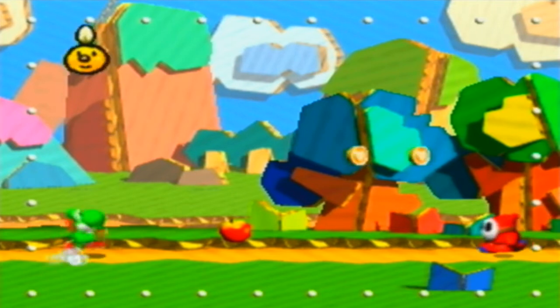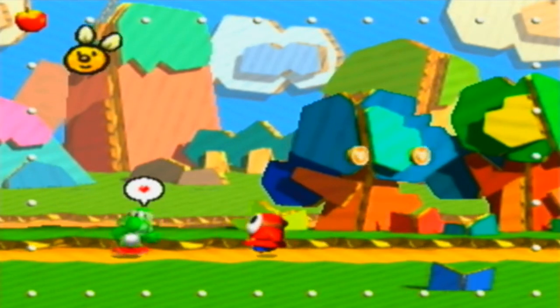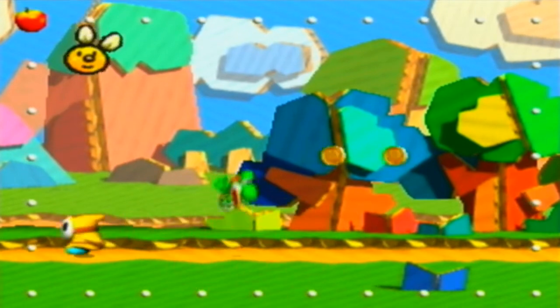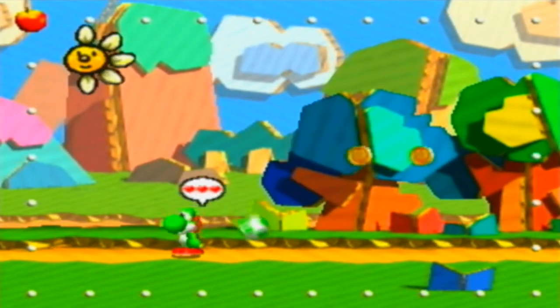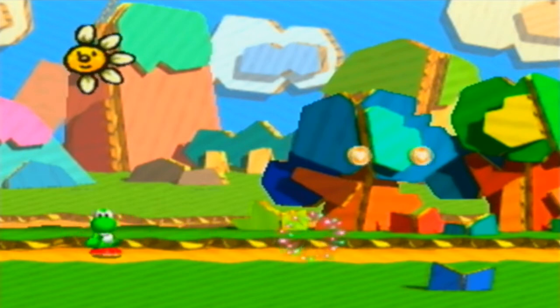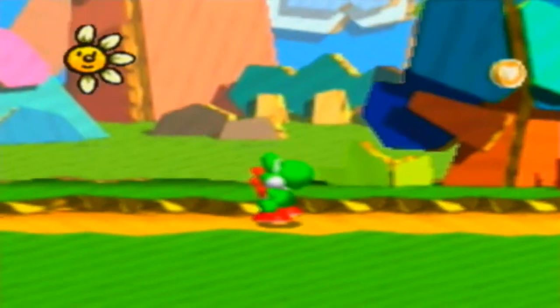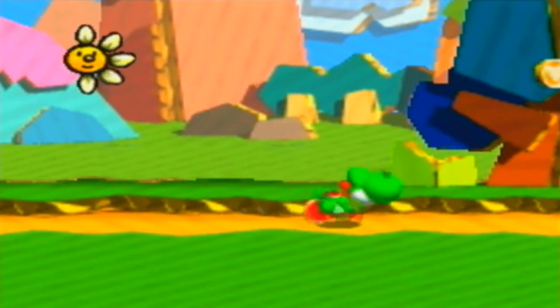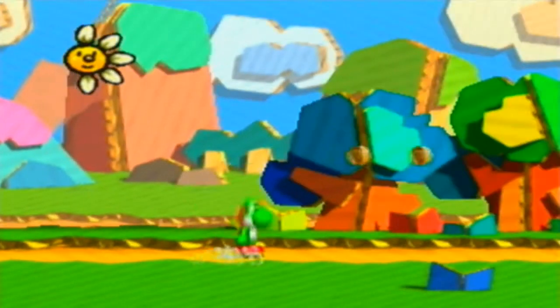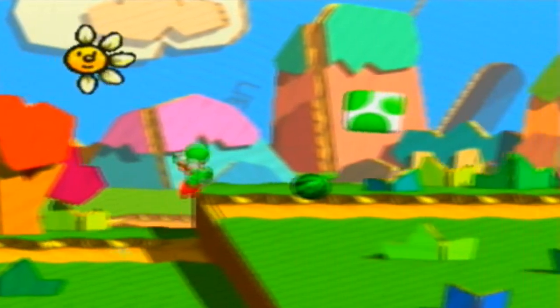We went straight to the level — weird transition. This thing around the screen is the fruit frame, and if you fill it up you complete the level. You can get rid of it by pressing L. You can throw eggs with Z, and if you press R you can sniff around for hidden stuff. You can jump and flutter jump if you hold the button in the air.